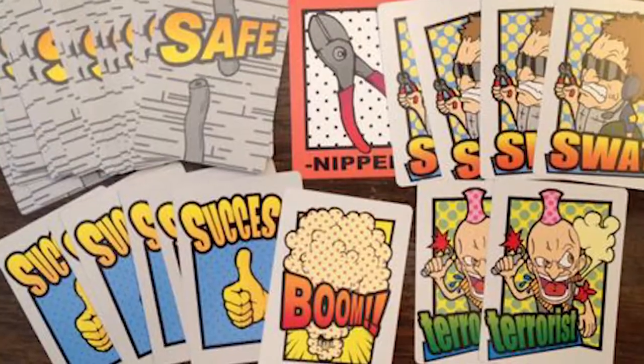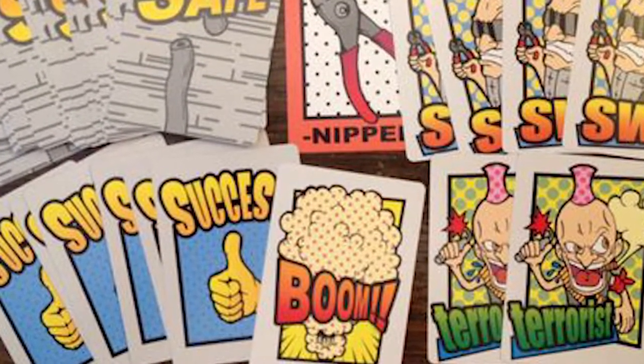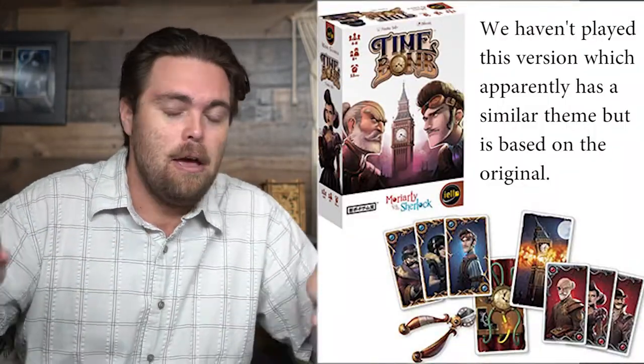Time Bomb is a game where you're playing as a diffuser or an exploder — basically a terrorist or bomb squad member. You're attempting to snip wires and either save the buildings or blow them up. The terrorists are going to try to detonate the bombs, and if you're the bomb squad, you want to make sure you defuse them.